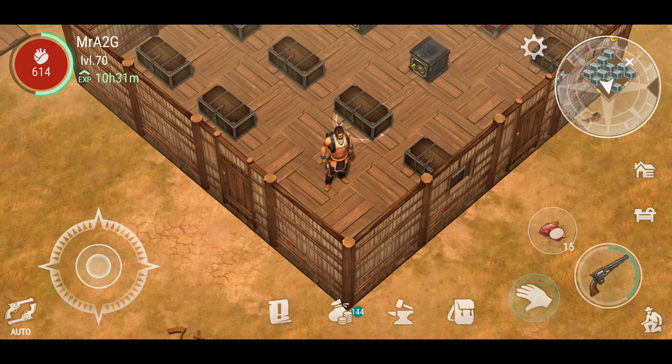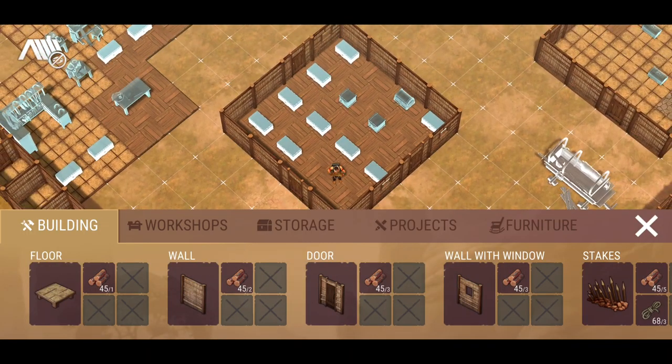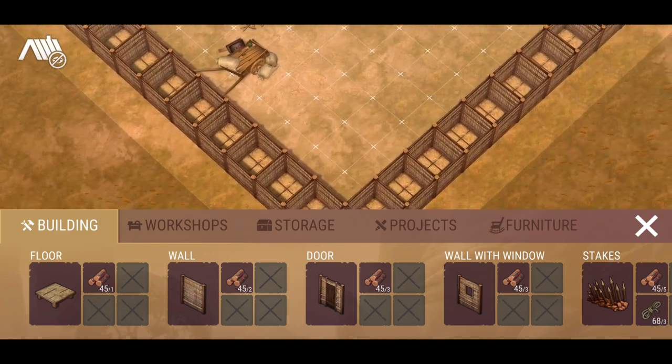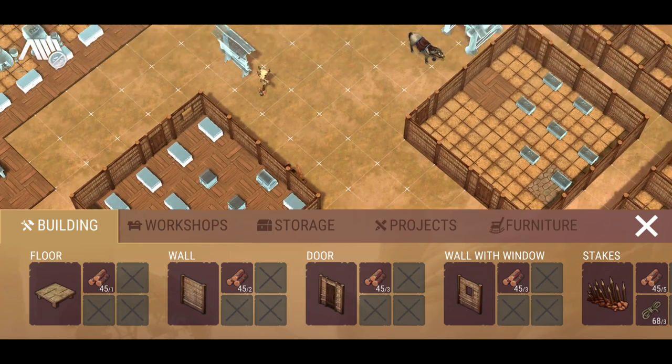We're going to have a look at a bit of that today, and I'm going to show you my new layout of the base. My base was very poor beforehand — I was going to show you what my old base looked like but I didn't want to bore you with that. I've still got my perimeter around the base as I always have, and I've sort of reduced my main part of the base in the central location now.